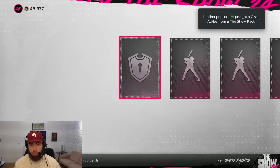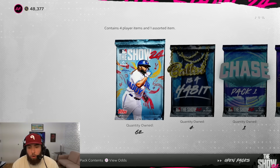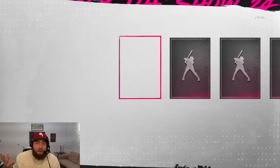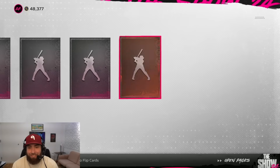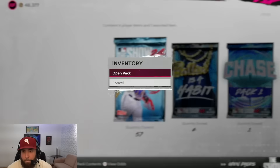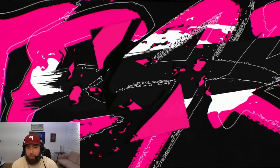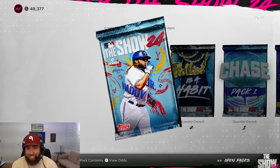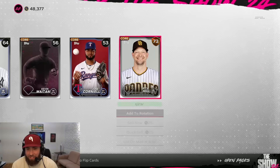We have 77 standard packs here — I'm going to sim through until we get a diamond pull, hopefully a couple. We got a special guest, Jolly Olive, in the office today. We got supercharged Jake Cronenwirth in that last one — I already have him in my inventory, but he's technically a 99 right now. And just like that we're down to 30 packs with no diamonds pulled yet.